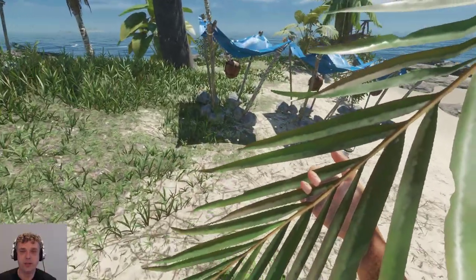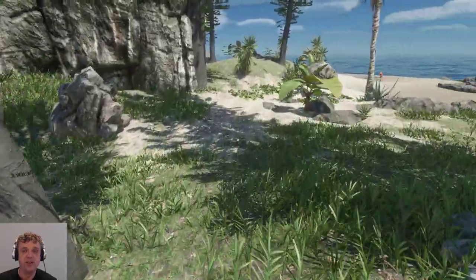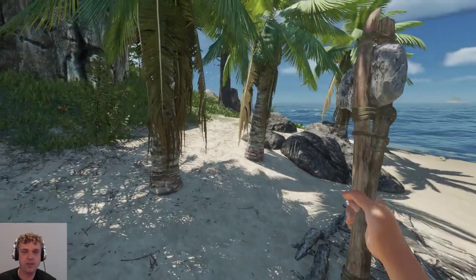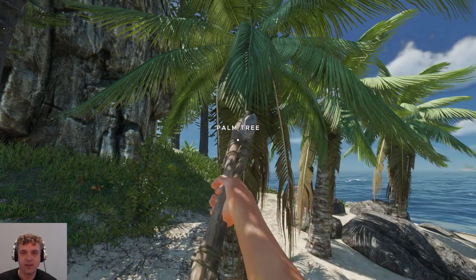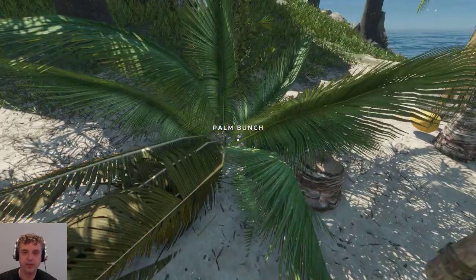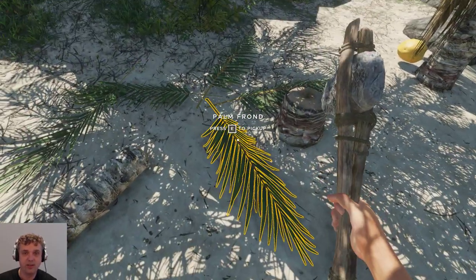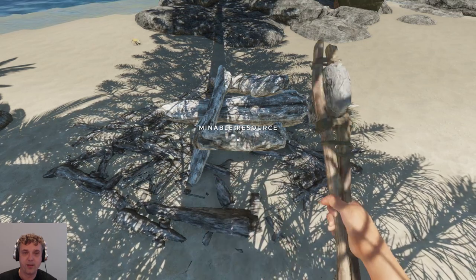Another really important change: solar stills now require feeding with palm fronds - without them you won't get any water. Hence palm fronds are really really important right now. You can put up to four palm fronds under the water still. This is a really big change - palm fronds are essential now. No palm fronds, no water.